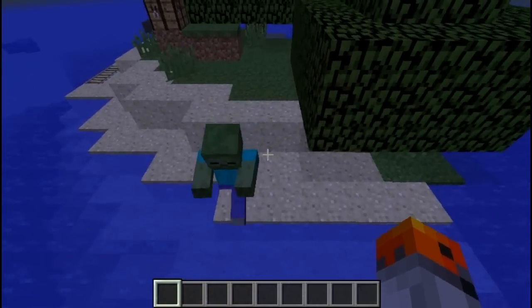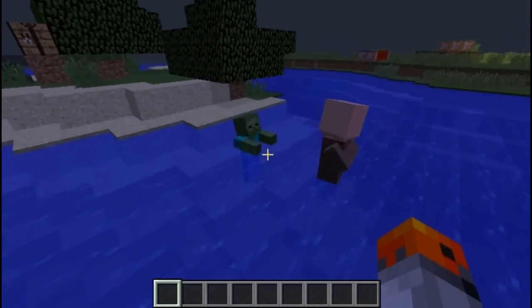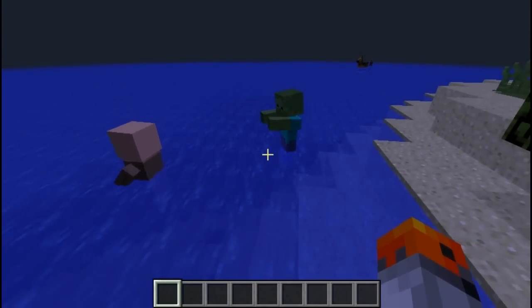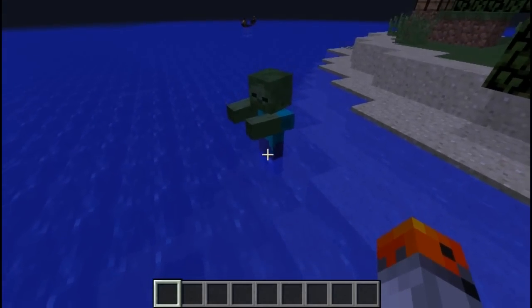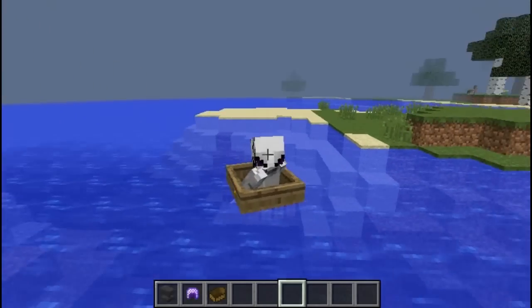Other than normal zombies, zombie leaders also exist — they are stronger and they can also summon other zombies. More information about this is going to be in the description. Apparently some zombies are stronger than others.